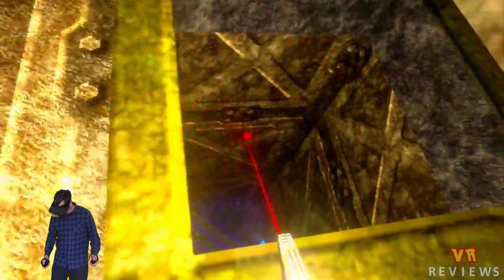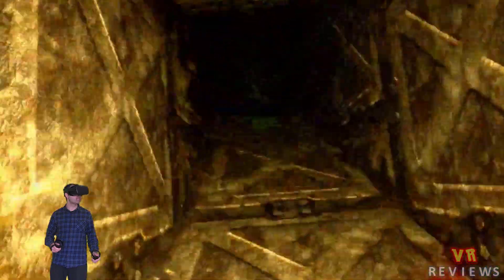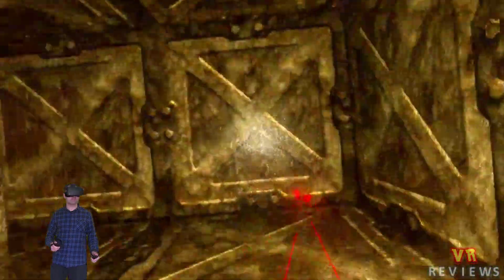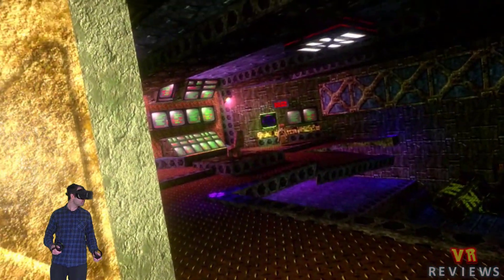There's a difference here — in the original there's a grating covering that area, but on this version you can go down there, and that actually leads to the room we saw at the start of the game with the guy sitting in the chair that you could zap with lightning in the original version.